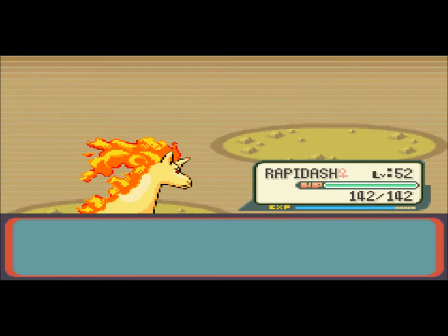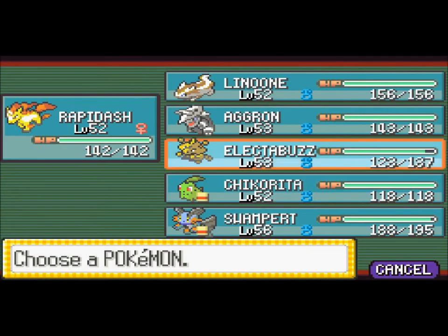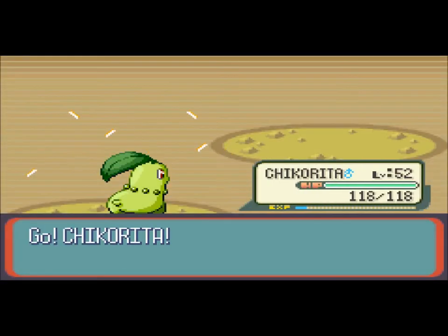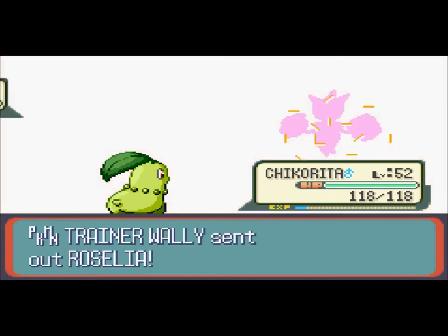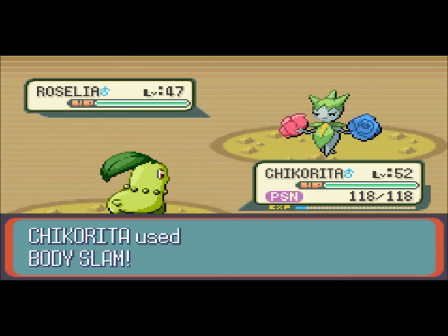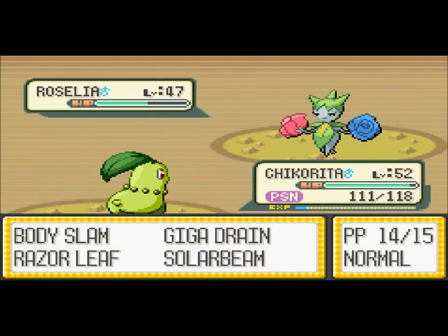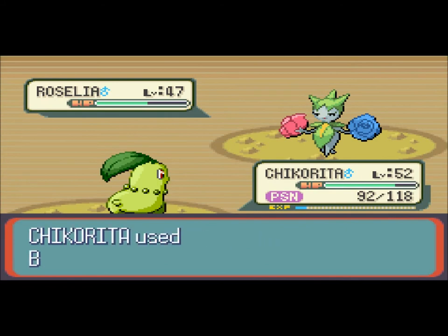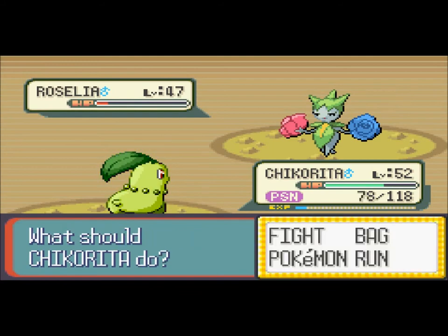Magneton fainted. He has Roselia, so Rapidash is really good in this place - there are a lot of Pokemon weak to fire, two or three at least. Magneton fainted. Then Roselia comes out - I was right. We're going to use a different Pokemon, Chikorita. I don't really expect to do much, but let's see if it works. Of course they're going to use Toxic! Then Magical Leaf - that actually did more than what I expected. So now I'll just kill it with a Grass-type move. Hopefully it won't heal.